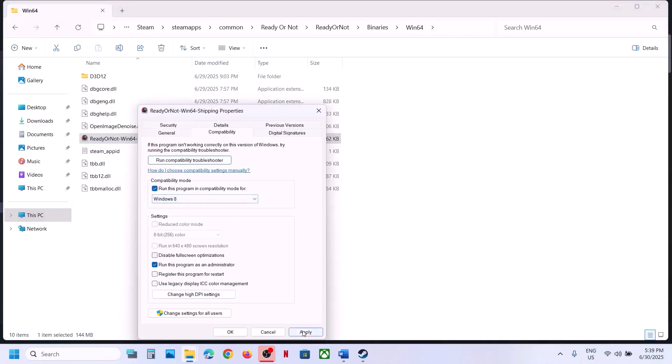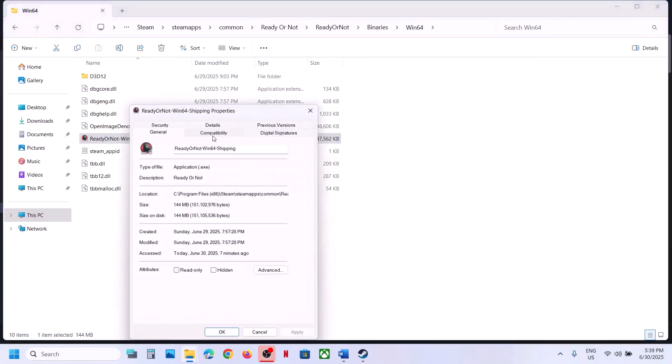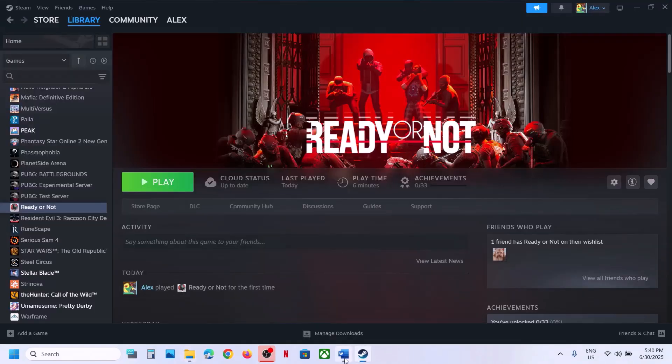Still not working? Try compatibility modes: in the same Properties window, select Windows 8, hit Apply, click OK, and launch the game. Still not working? Try Windows 7. You can also try enabling 'Disable fullscreen optimizations'. Hit Apply, click OK, launch the game. If none of these work, uncheck all those boxes, hit Apply, click OK, and follow the next step.